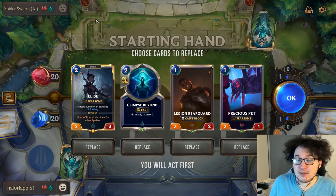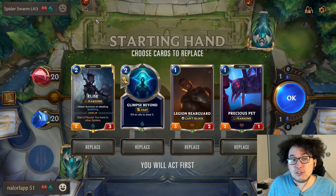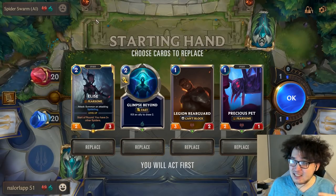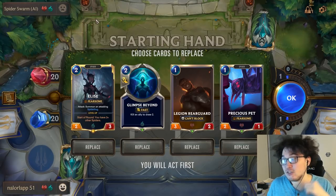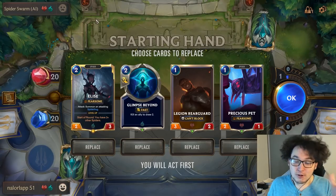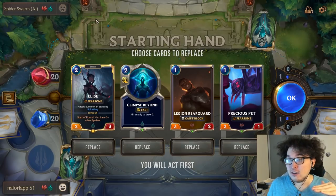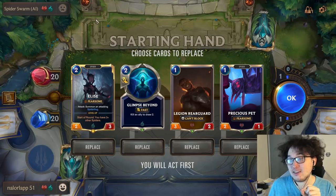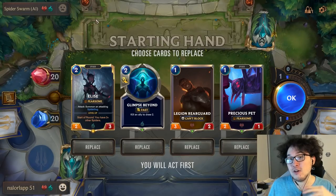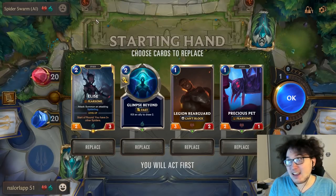That's because of nexus health as a resource. If your deck is just a little bit greedier than your opponent's, you'll be in a good situation — they'll get a bit more nexus damage on you, but because your deck is stronger you'll have that 20 health buffer, stabilize, and come out on top. But if their deck is much faster than yours, they can sometimes kill you before you come online.